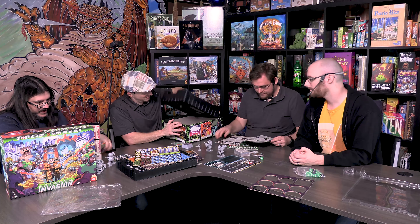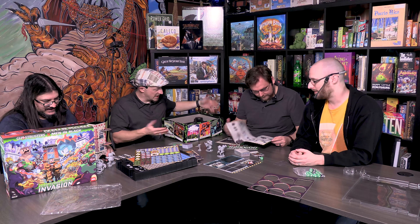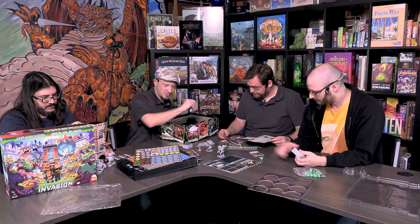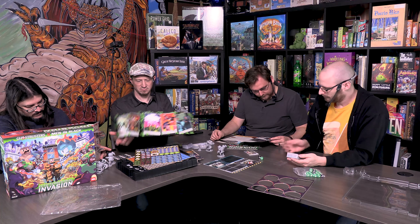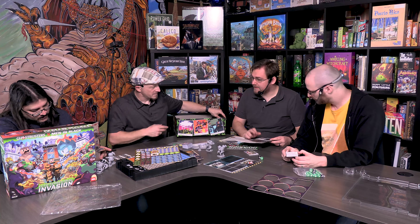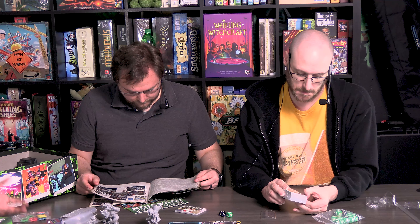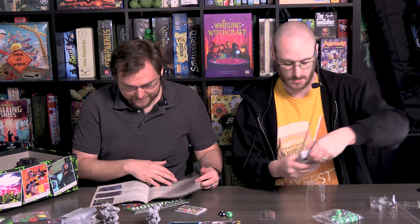Always check the bottom of the box — one time we missed something that way. The insert is pretty good and comes with bags, which is great since there are a ton of tokens to punch out. The insert looks like a Zombicide-style board system where you build the map based on the scenario, and you can play it campaign style with upgrades.